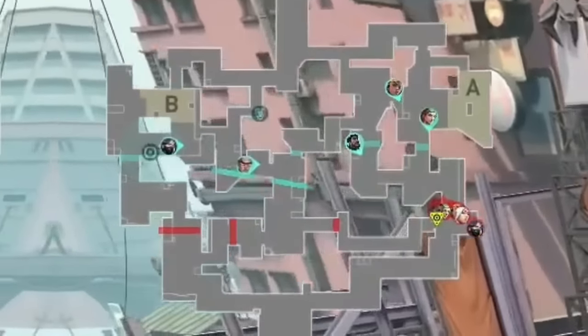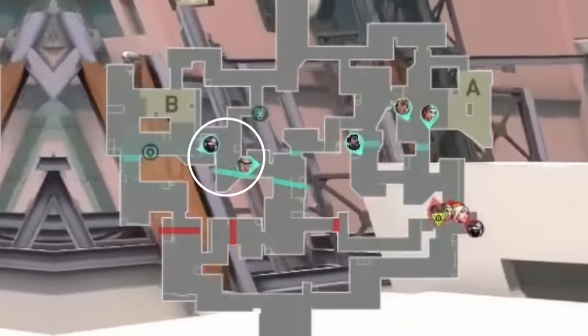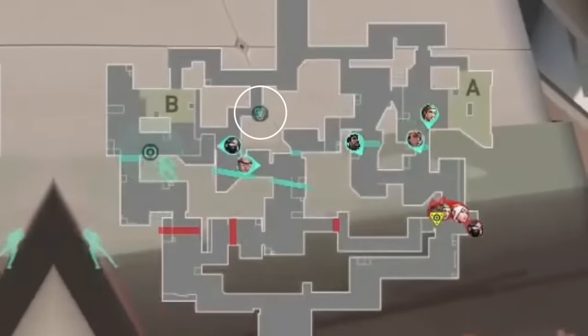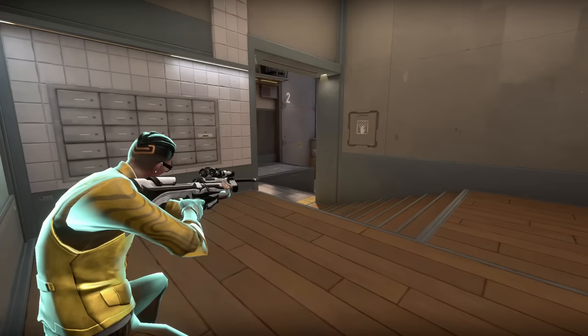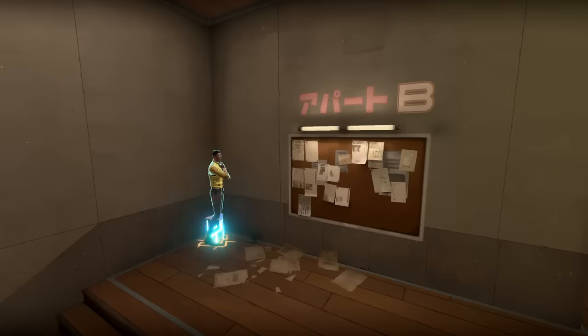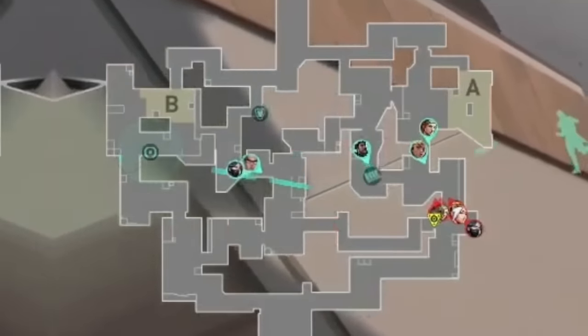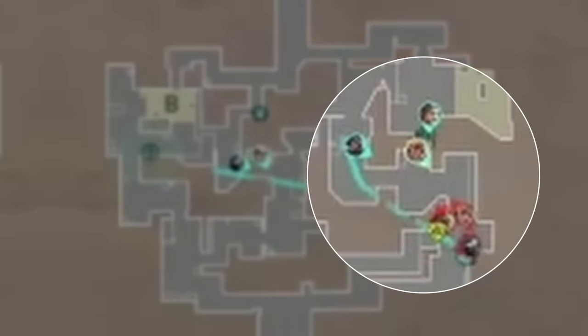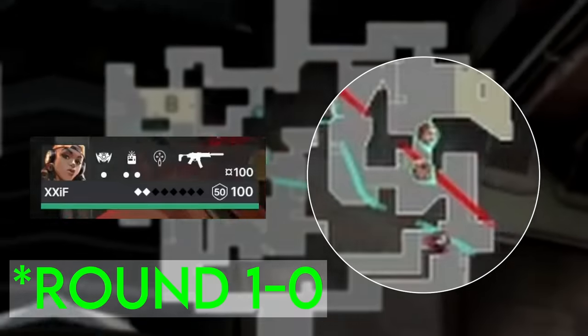DSG start their pistol round in a 2-3 setup. Chamber and Viper are in B-heaven, and they have their trademark playing for info on B-main in case anybody walks through. Chamber has his Rendezvous set up in stairs, allowing him to contest mid by playing mail and then get out safely. On A, they have a 3-person stack: Harbor walls off A-main, Skye pops her Guiding Light in the cubby Harbor created, and if anybody is there, Raze flushes them out with her paint shells.